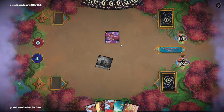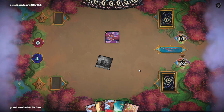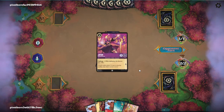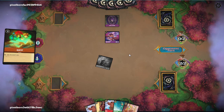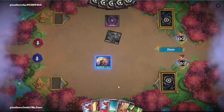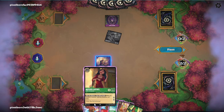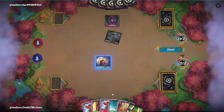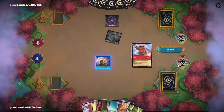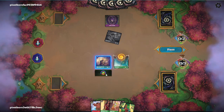Let's see what they're on. They're probably on Ruby Amethyst Control, so this is going to be a very interesting matchup. We don't really need 3 Mauis in this matchup, so we're going to pitch one of them.